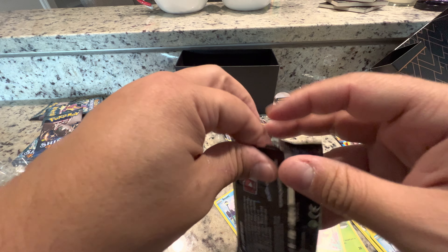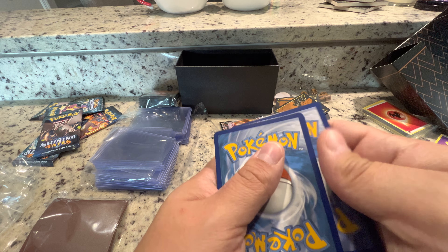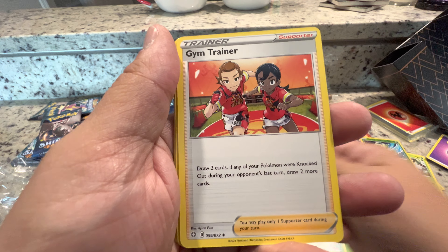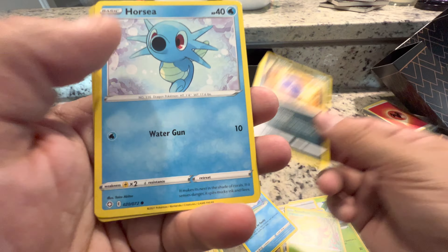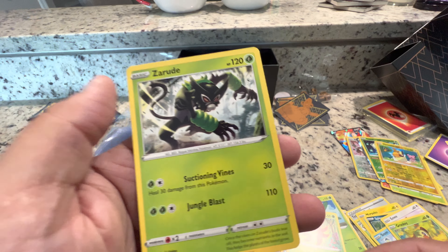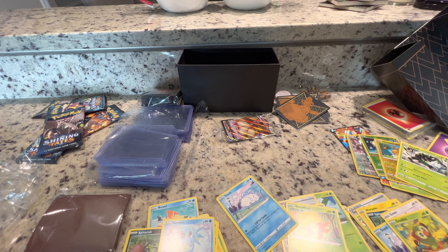Pack number five — let me open it this way so we don't see that first card. All right, last one — one, two, three. All right, we're gonna go grass, fire. Oh okay, look at that hollow. More pack pulls, and then another Zarude. All right, that's it — stay tuned for the next five. See you next time!